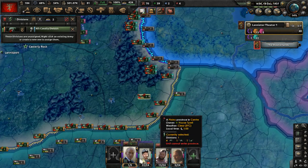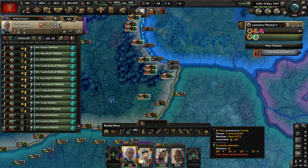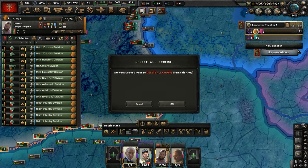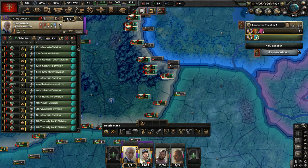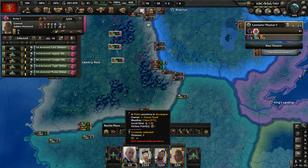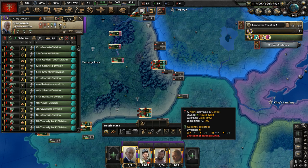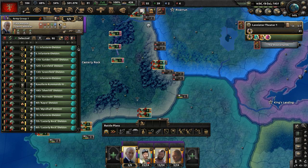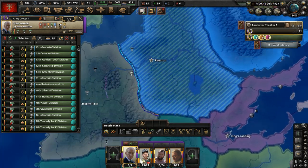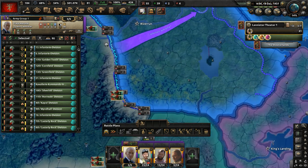We have some new cavalry divisions — let's give them to army one. Let's combine army one and two together, get them on the same front line. Get all these units under the same army group and give Tywin Lannister the organization trait for a higher reinforce rate. Let's have army one and two set up on the border with House Tully and get ready to advance when the time comes.